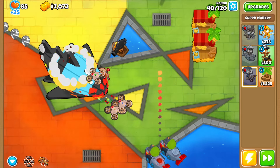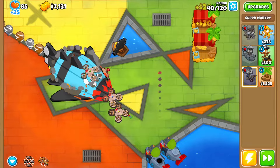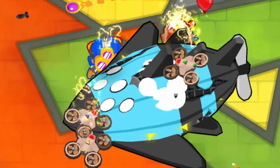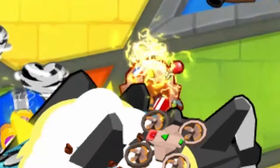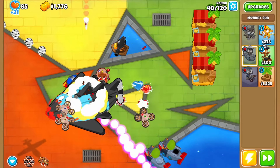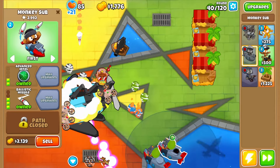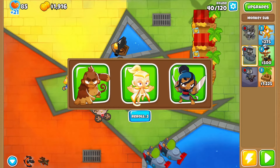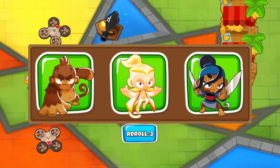Vortex will actually stun our towers - it's taking so much damage but all of our towers over here are stunned. The super monkey is stunned, all these balloons are getting past. We have to change our targeting on one of our submarines; we can't let him get so far. We finally got him on round four.